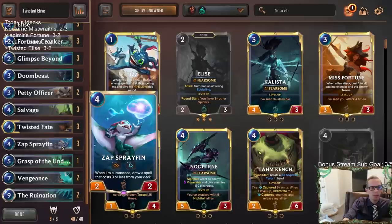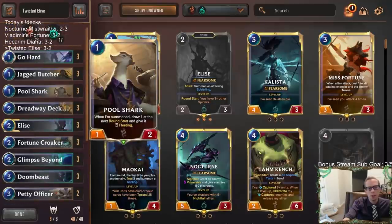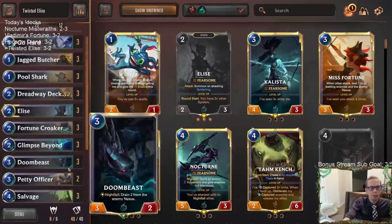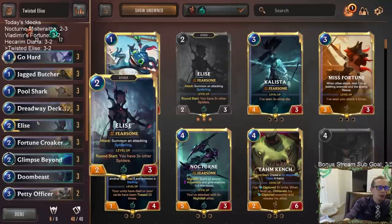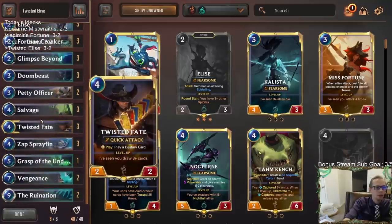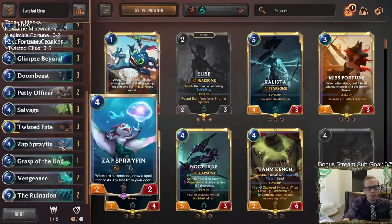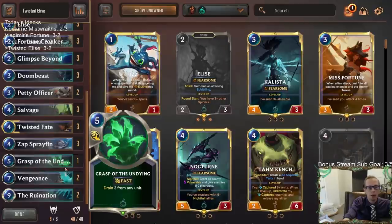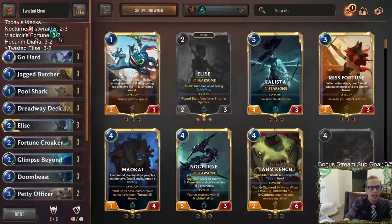I could see this deck being played with Gangplank instead of Elise — going bigger. Maybe even making it more of a control deck with Twisted Fate and Gangplank, without Pool Shark or Elise. You could still play plenty of card draw — three Salvage, three Glimpse Beyond, three Sprayfins. You could also have more Vengeance, Grasp of the Undying, Withering Wail — stuff that's really good with Powder Kegs. I think you could still do that with Go-Hard as well.